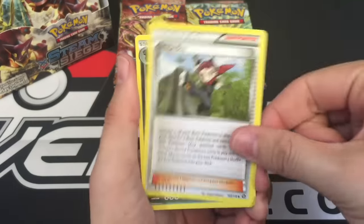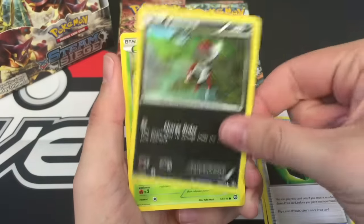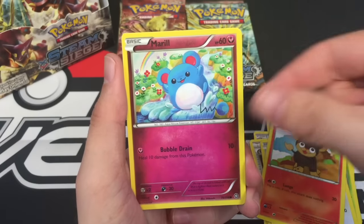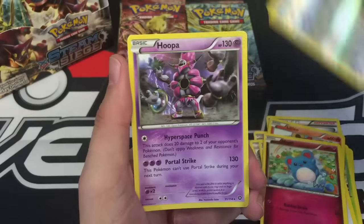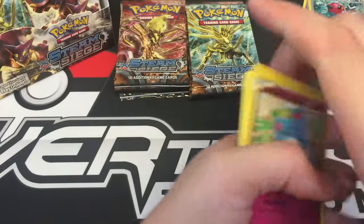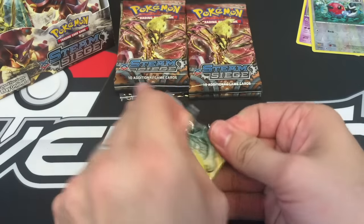Pack 1: Ninja Boy, Zwilus, Greedy Dice, Pawniard, Fungus, Rufflet, Litleo, Merrill, Fletchling, and a Hoopa regular rare.